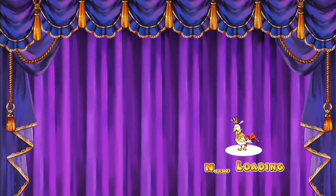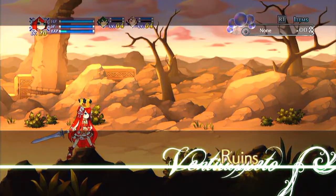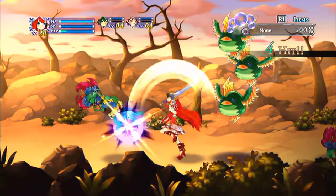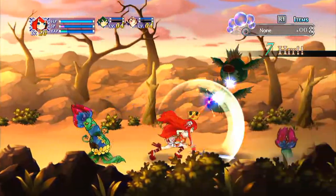You can choose a few characters to take with you in your party, so you don't always have to choose Princess Plume. You can choose from other characters that have different advantages and disadvantages. This is a JRPG slash hack-and-slash game, and it is a JRPG hack-and-slash game at its finest.